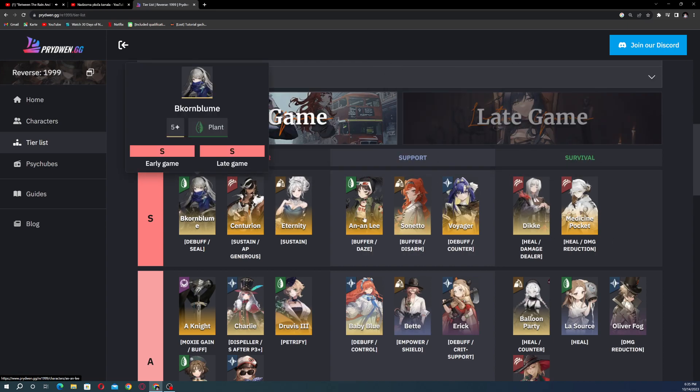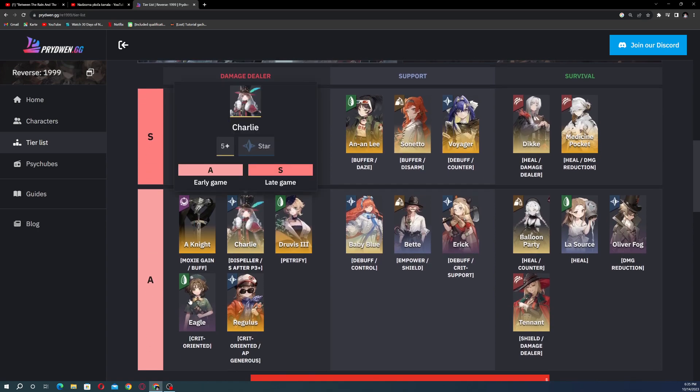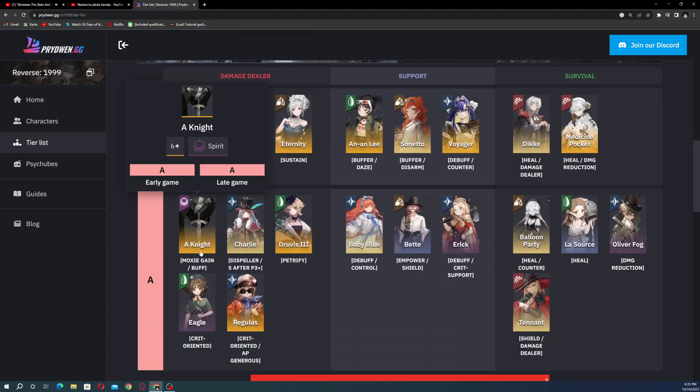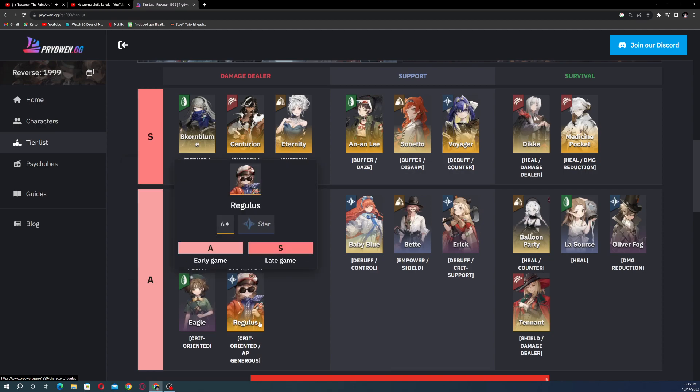I'll also make a re-rolling guide using this website before the game releases, and more tier lists as the game progresses. For A tier damage dealers we have Anekvit, Charlie, Jiu-Vis, Eagle, and Regulus.